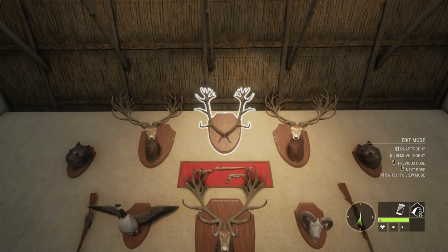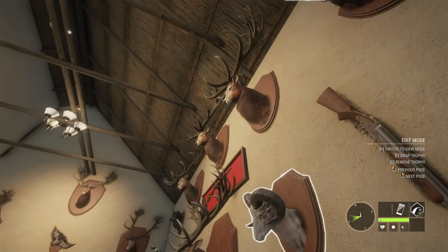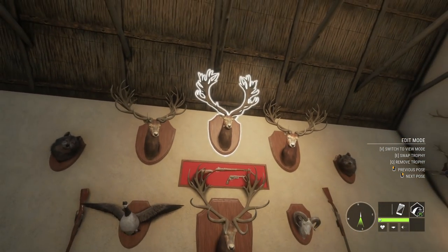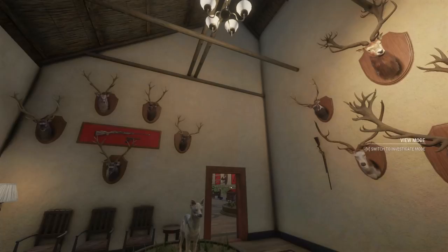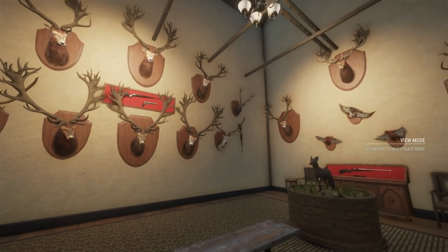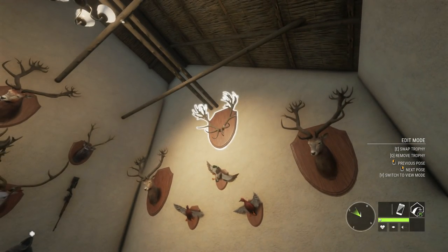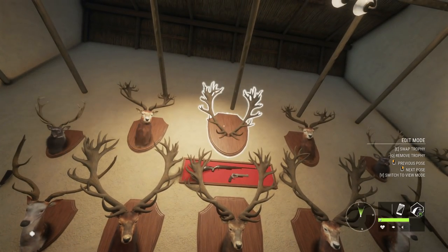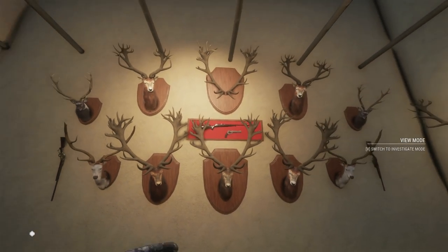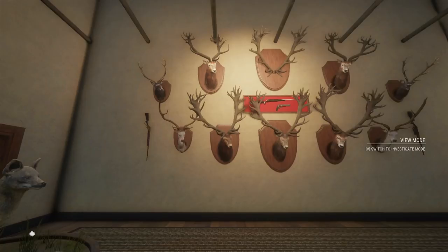We're going to remove this red deer right here and put our brand new one there. That definitely looks good - I think that looks really good. This is probably my favorite room in the entire lodge - my red deer and sika deer room - it just looks so cool with all these gigantic red deer racks. I'm going to change the pose of this guy a little bit - yeah, that looks good right there. And then let's do the same thing on that one. The top ones on all three sides are just the antlers - I definitely like the way that looks.